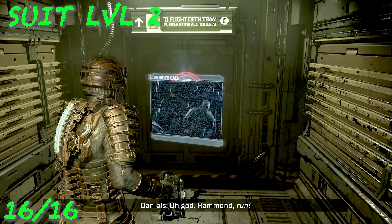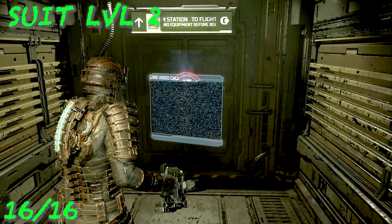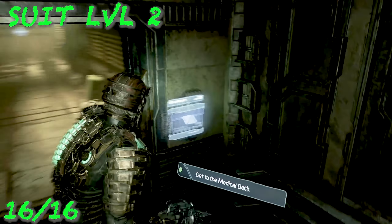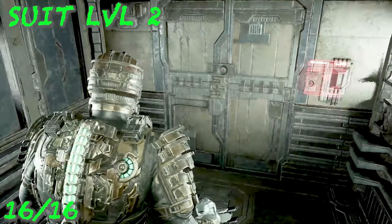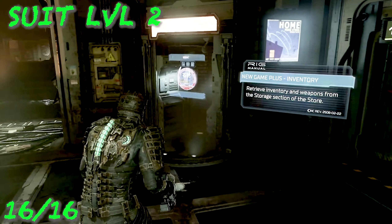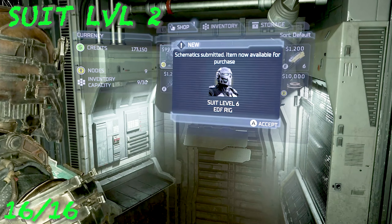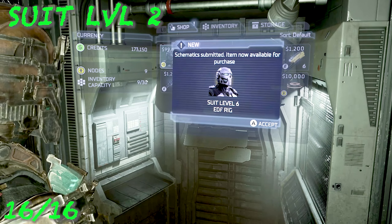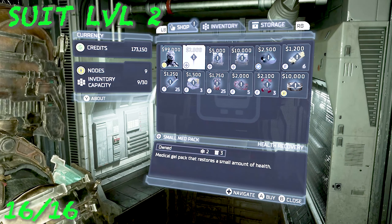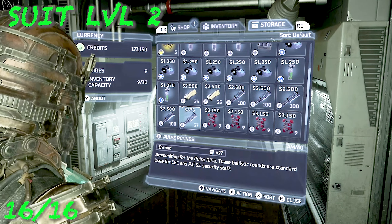The last collectible of Chapter 1 is the Suit Level 2. Continue following the story — you'll get a video call from Hammond and see they're being chased. There's a locked door, just wait for the call to end, then go down the elevator using your waypoint. This takes you to the store where you can buy the Level 2 armor. It costs 10,000 credits. Keep in mind Suit Levels 3, 4, and 5 require schematics — this is the only one given to you automatically.